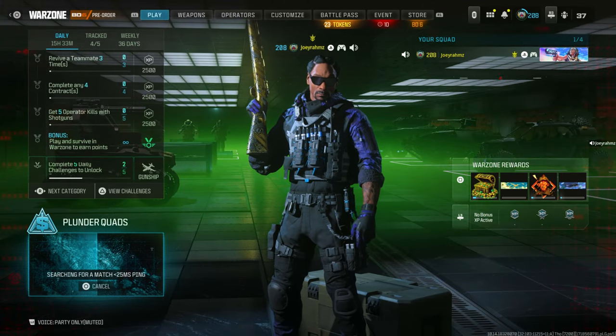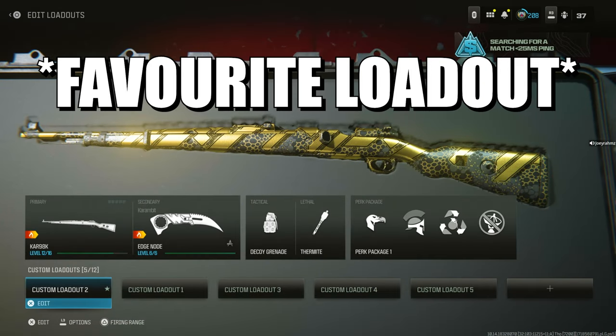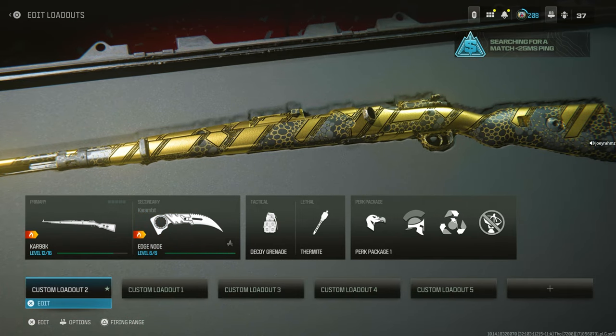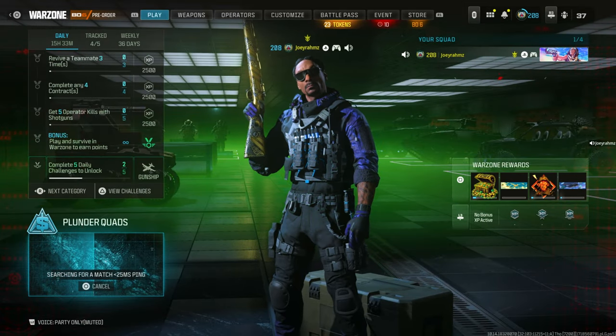If you want weapon XP, you can also get AFK weapon XP by doing this. Go to the weapon section, go to your weapon, and put it as your primary loadout. As you can see, my primary is the Khand-8, so if I go AFK right now in Plunder I can level up my Khand-8 just by going AFK.